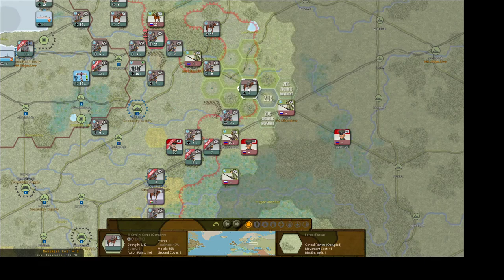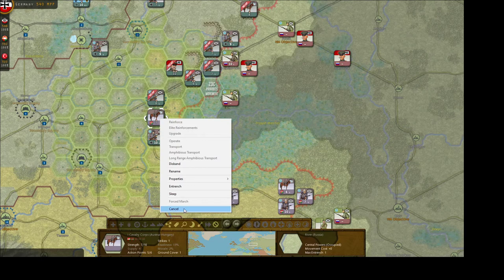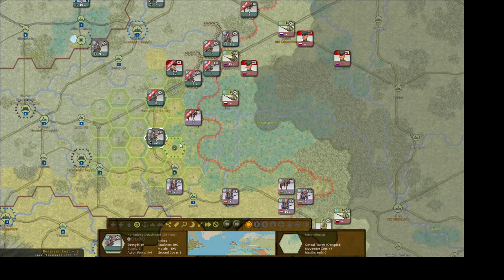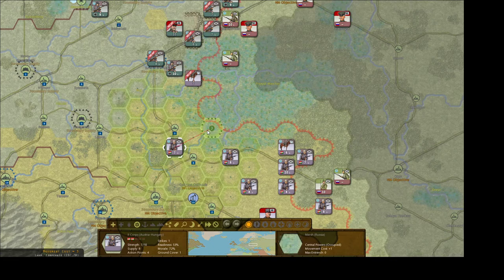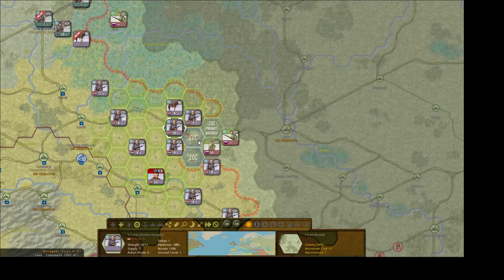We're going to scout ahead a little bit, entrench, and bring this guy up — he is going to entrench. Cavalry here still can't upgrade. We'll go ahead and move these guys here so we can try to attack this unit. We have this unit here — we're going to move them through the Pripyat marshes, why the hell not.